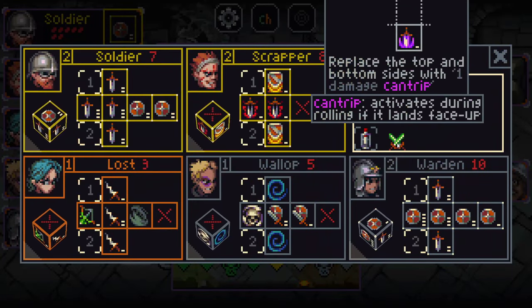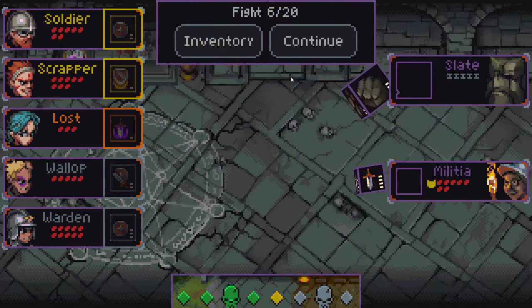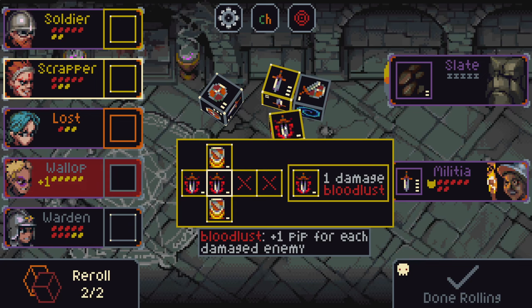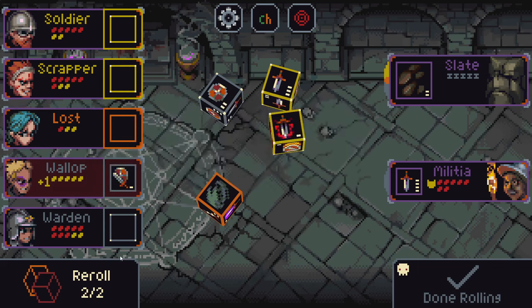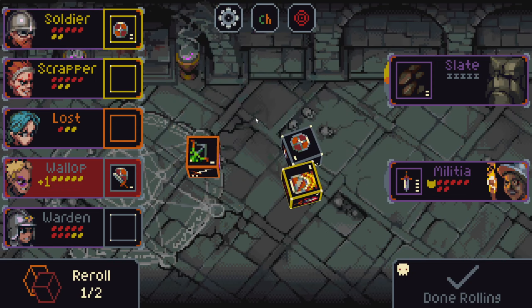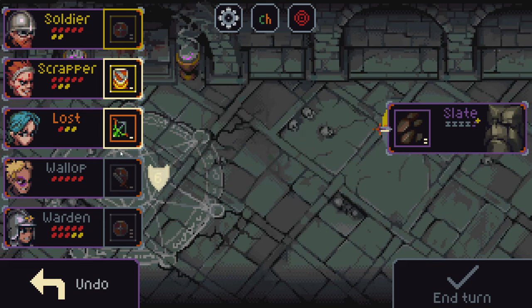I'm going to replace the lost sides because I don't mind them rolling for their poison and their cruel two damage. I kind of want a big shield for my wallop — that way the militia will run away. One damage and shield can also take out one hit from the slate, because all of the slate's damage must be removed individually. Let's go ahead and roll. I'm going to take this poison hit — that'll be very good against the slate. And that makes the militia run away.